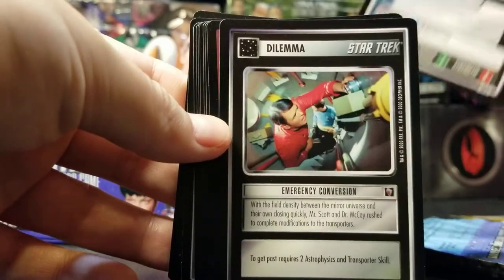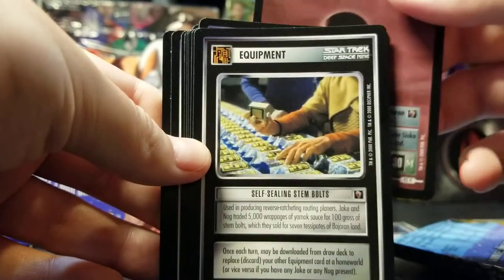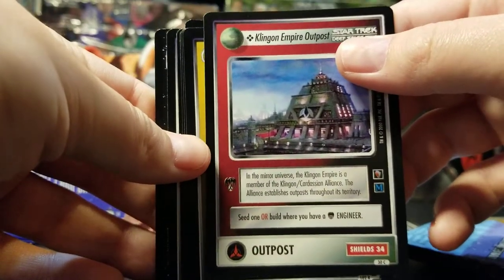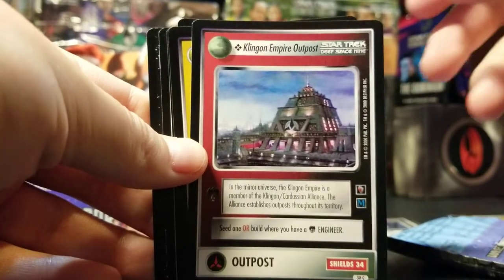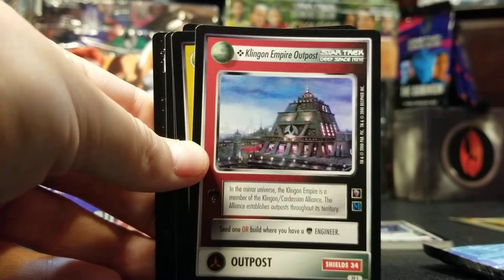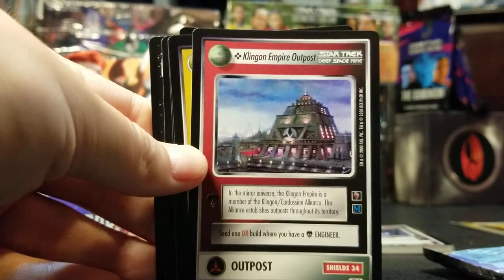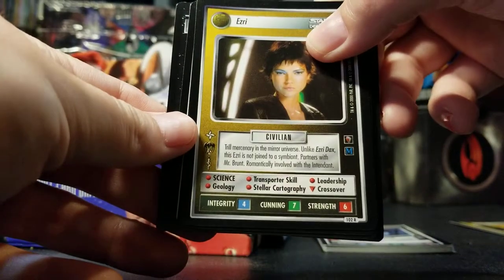Murder, emergency conversion, search for rebels, self-healing stem bolts, Klingon, Empire outposts. There are two versions of the game: 1st edition and 2nd edition. In 1st edition you would start with an outpost, and that would determine what faction you played. There were all the usual factions you can think of if you know Star Trek: Klingon, Romulan, Ferengi, Federation.